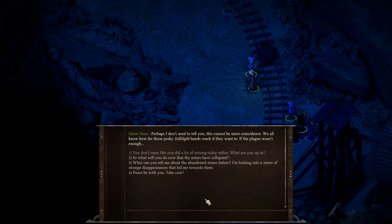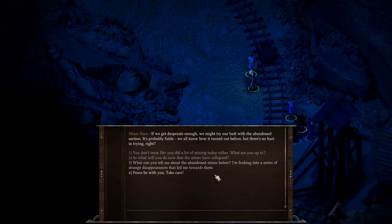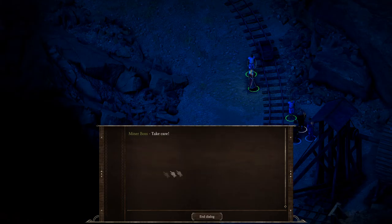We ask: 'So what will you do now that the mines have collapsed?' The miner responds: 'Starved to death, I presume. Look, I don't know — we mined all our lives, that's not much else we're good at. If we get desperate enough, we might try our luck with the abandoned section. It's probably futile — we all know how it turned out before, but there's no hurt in trying, right?' I inquire about the abandoned mines below. The miner says: 'Ain't much I can tell you. There's a good reason they are abandoned — the Nilshafts ran out of ore many years ago. They serve as a good base for scary stories for children and the gullible. Every time something strange or grim happens, it's somehow connected to them. I assume your disappearances are the same sort — no offense. These troubled times help these kinds of stories emerge.' We part ways: 'Peace be with you. Take care.'